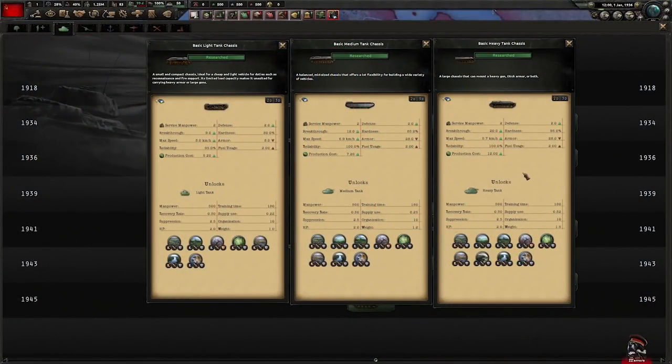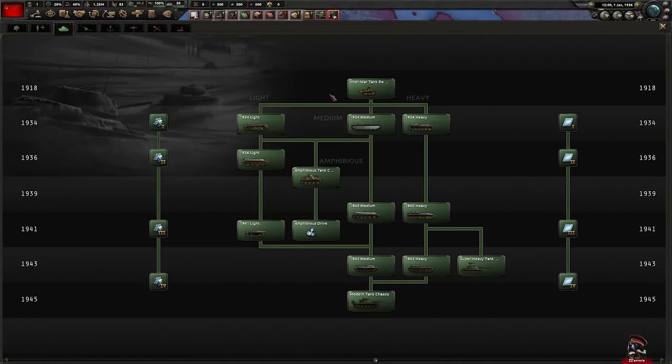First of all, we have the chassis. This is the first decision you need to make that sets up the rest of the design. After picking an appropriate chassis, you can then move on to selecting the armor that you'd like to see on your tank.